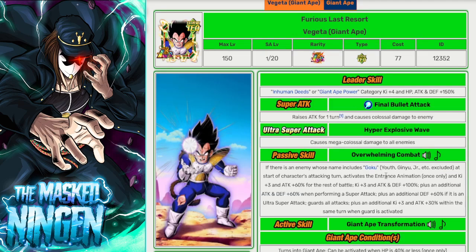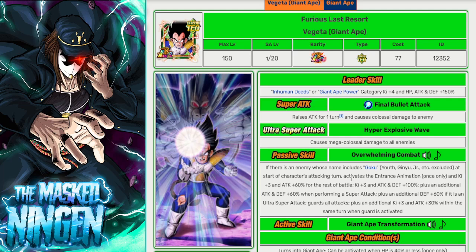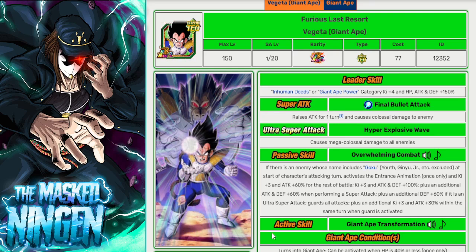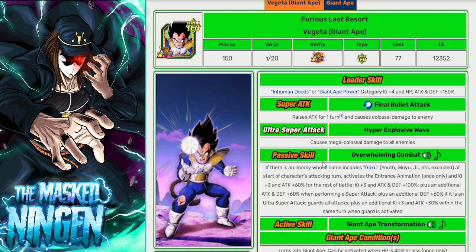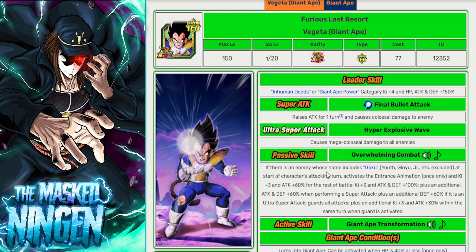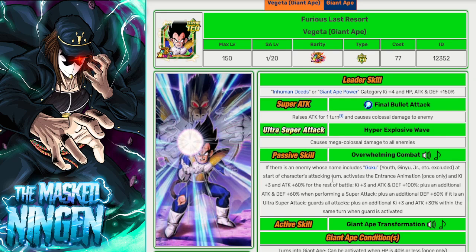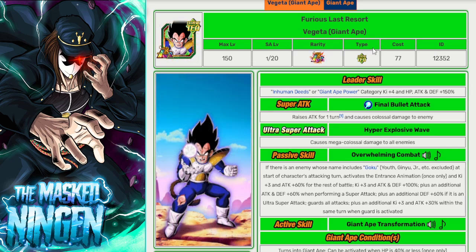Next up we have the Great Ape Vegeta. He's only going to fit on the team if you're really running a proper Planetary Destruction build, because he's not a Movie Boss or Terrifying Conqueror — he is a Space Travelling Warrior, but that's not part of Cooler's leader skill. He can be pretty good though — guards if he's getting hit in slot 1, gets extra ki. It doesn't matter that he has an AoE because that's not important in this event. Definitely not a crazy top pick compared to some of the other units, but you do want as many LRs as possible on the team to get that Legendary Power link active.